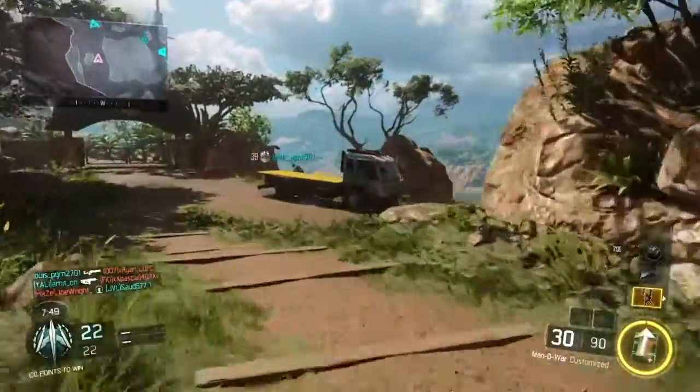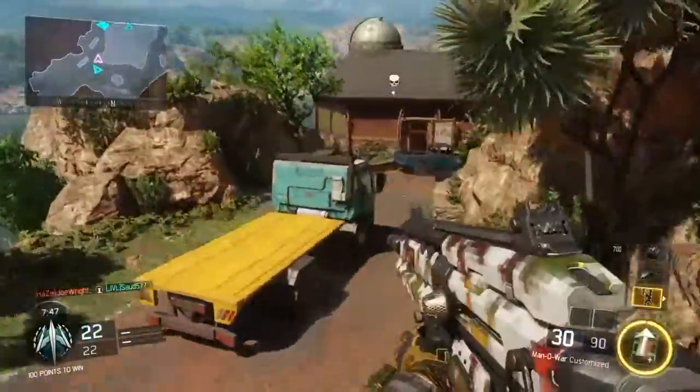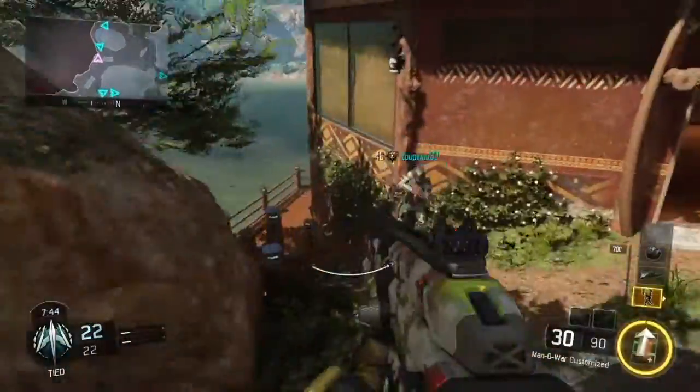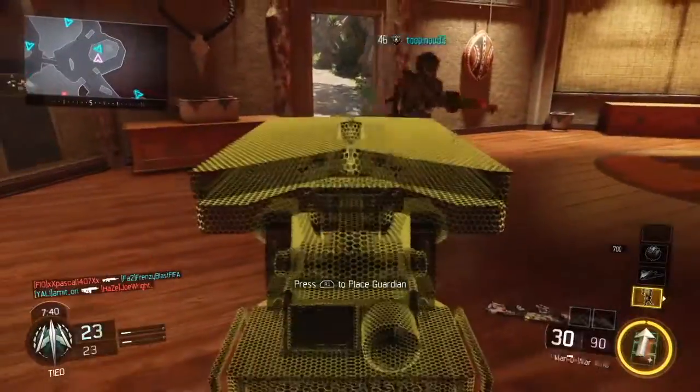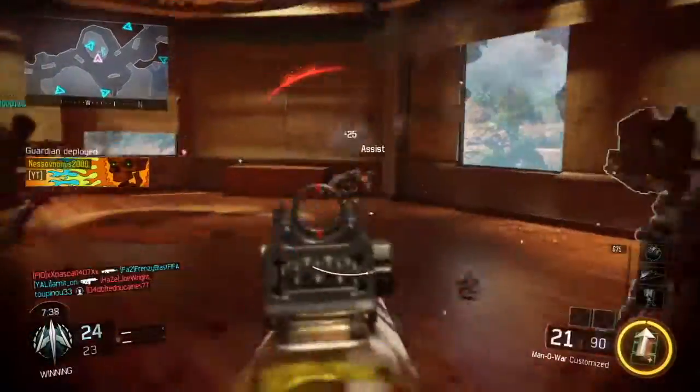Now I want to talk about the new weapons that were added to the black market. They added the Peacekeeper Mark II, the R-70 Ajax, and the DBSR-50 as ranged weapons. For the melee weapons, they added the nunchucks and the enforcer.